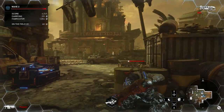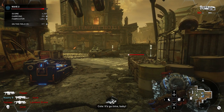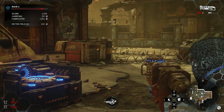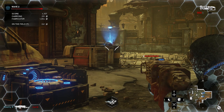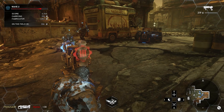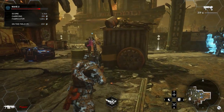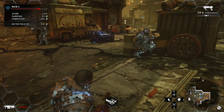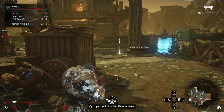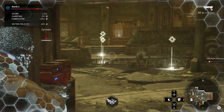These enemies also like to hide in buildings. Because of the size of this map, that's definitely a little annoying — even with more aggressive enemies on, the enemies can still be slow.